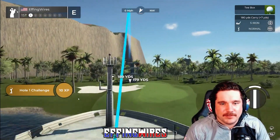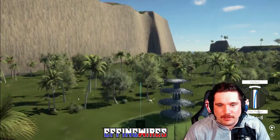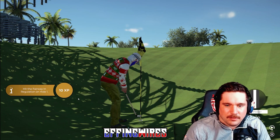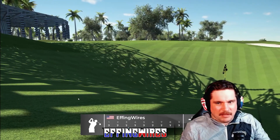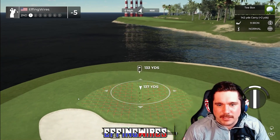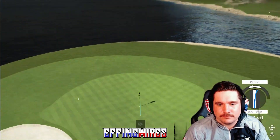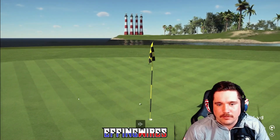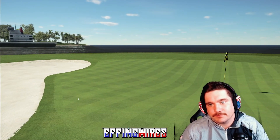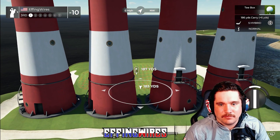Alright, first tee box. This whole course is really designed to try to get you hole-in-ones. If we want to hit minus 90, which I think is the goal, you've got to get a bunch of hole-in-ones. Oh, so close! Starting off with a two — it's okay, we're fine. On the second hole, this is pretty straightforward. If you get two shots on every hole that's minus five every hole — that's how you get minus 90.